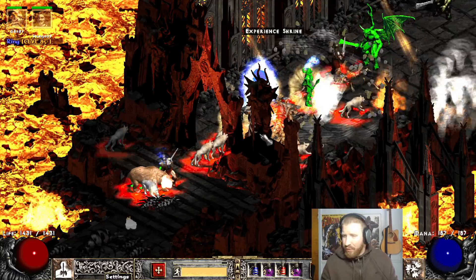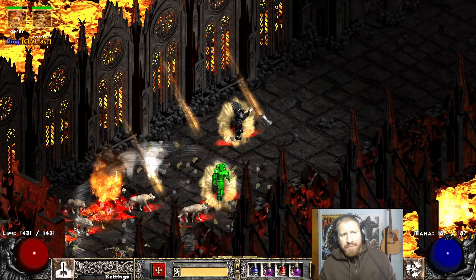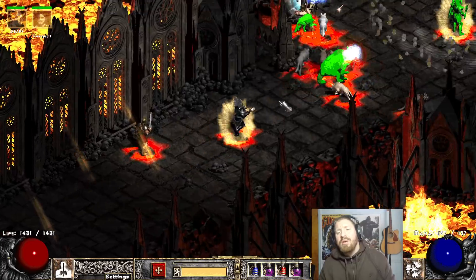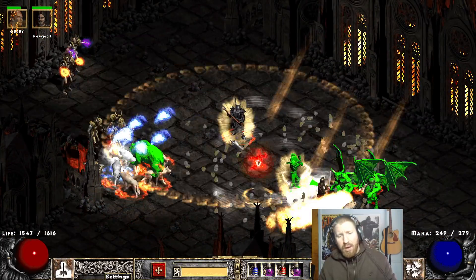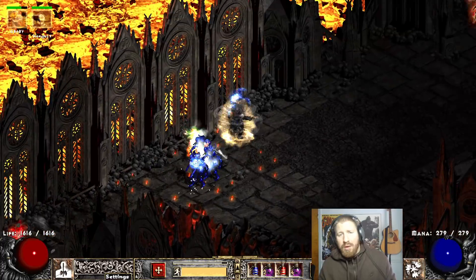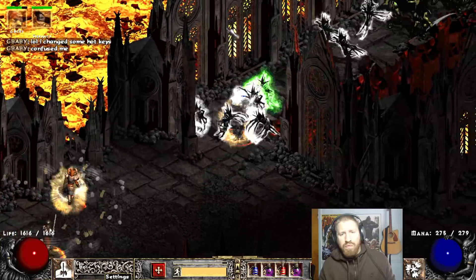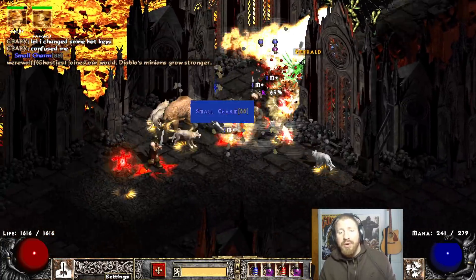What's up guys? Ice Toad here. So in this video, my dog G-Baby and I are going to be running the Chaos Sanctuary. In addition to such, we's going to slam some shit. Now this is my Barbarian, he's level 81. This Whirlwind has been a pretty good time.